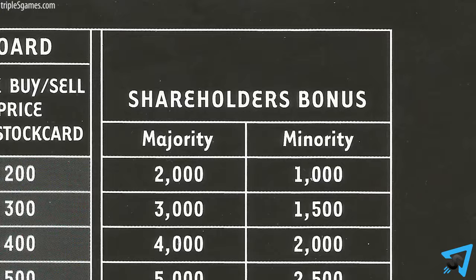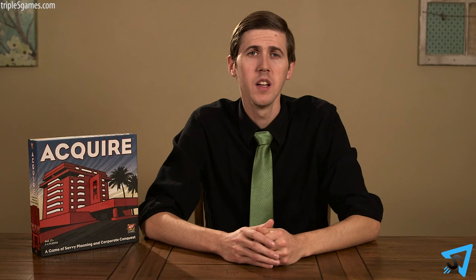Each player who has stock in the merging hotel chains counts up how much of each hotel, before the merging, they have to determine the majority and minority stockholders. The player with the most stock holds majority, and the player with the second most has minority. Each player receives a shareholder bonus paid by the bank as indicated by the reference chart. If two players are tied for majority, add up the majority and minority bonuses and split it evenly, rounded to the nearest 100.